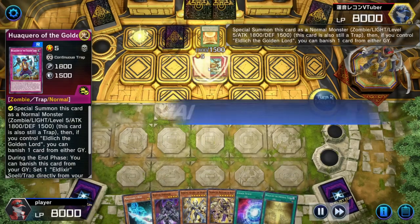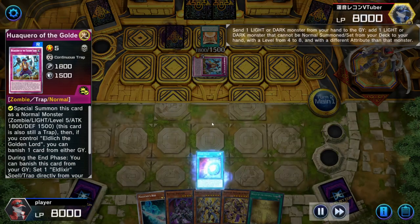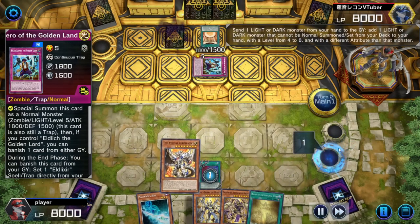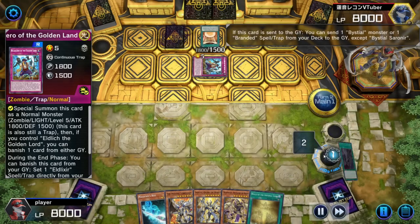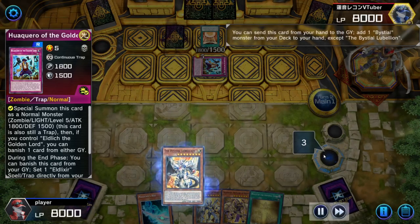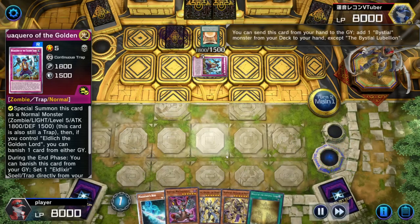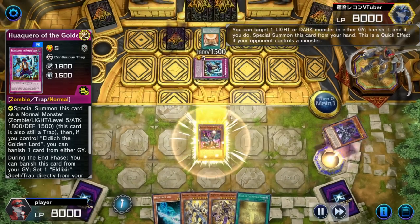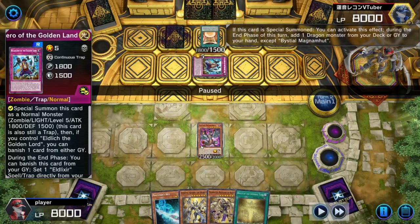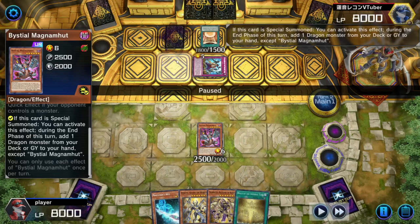He flips El Lich, so I know that it's El Lich. So what do I do? I start off with Bistail first because this is a massive counter to El Lich and Sky Striker. Search Magnum mode.